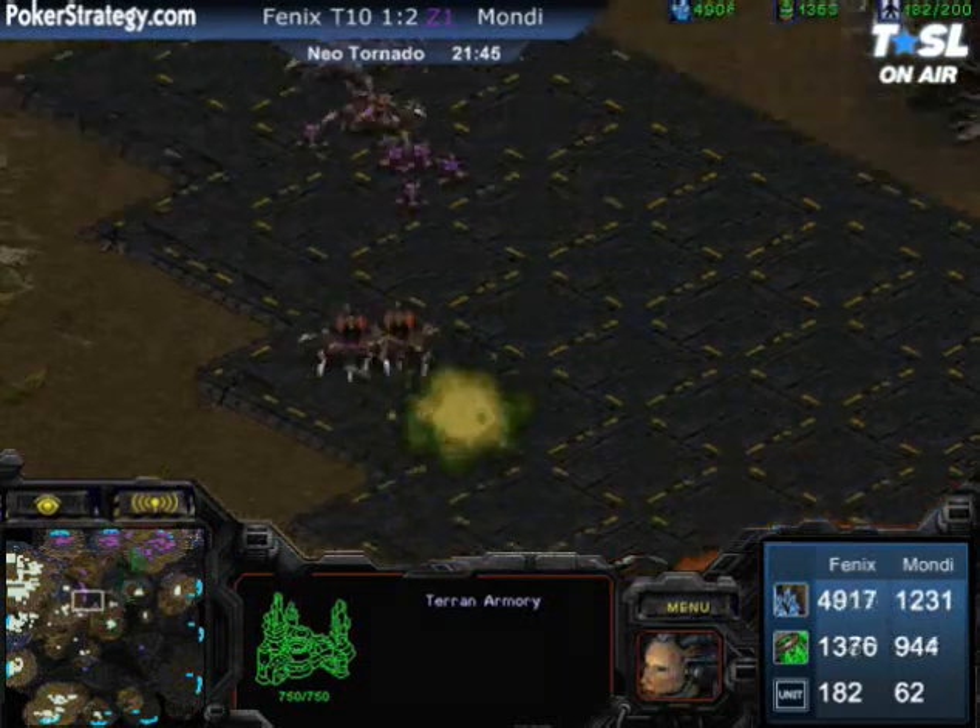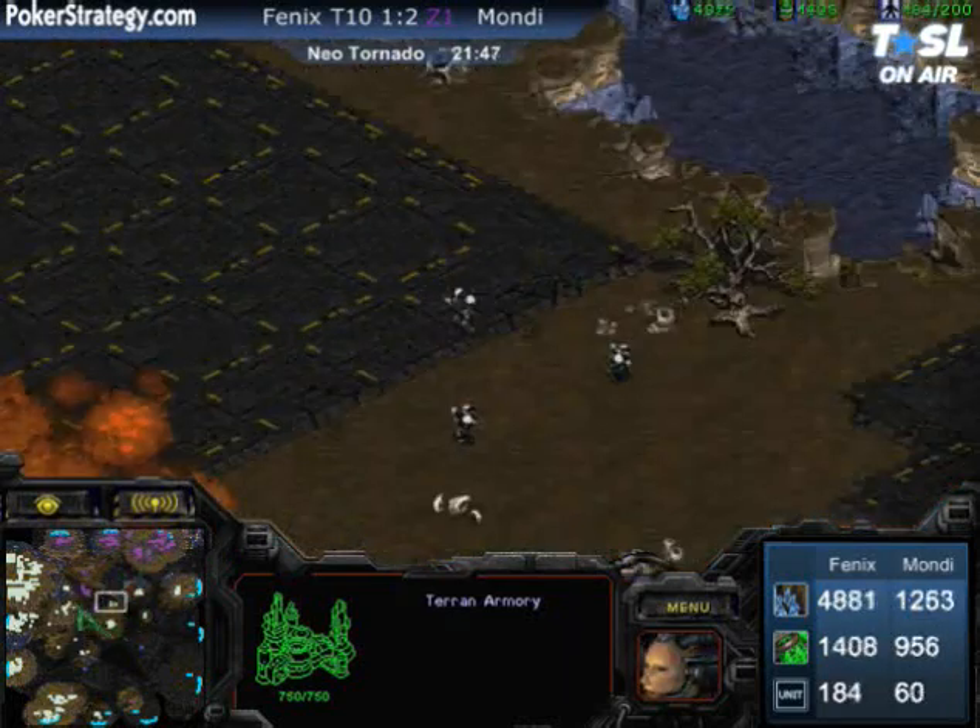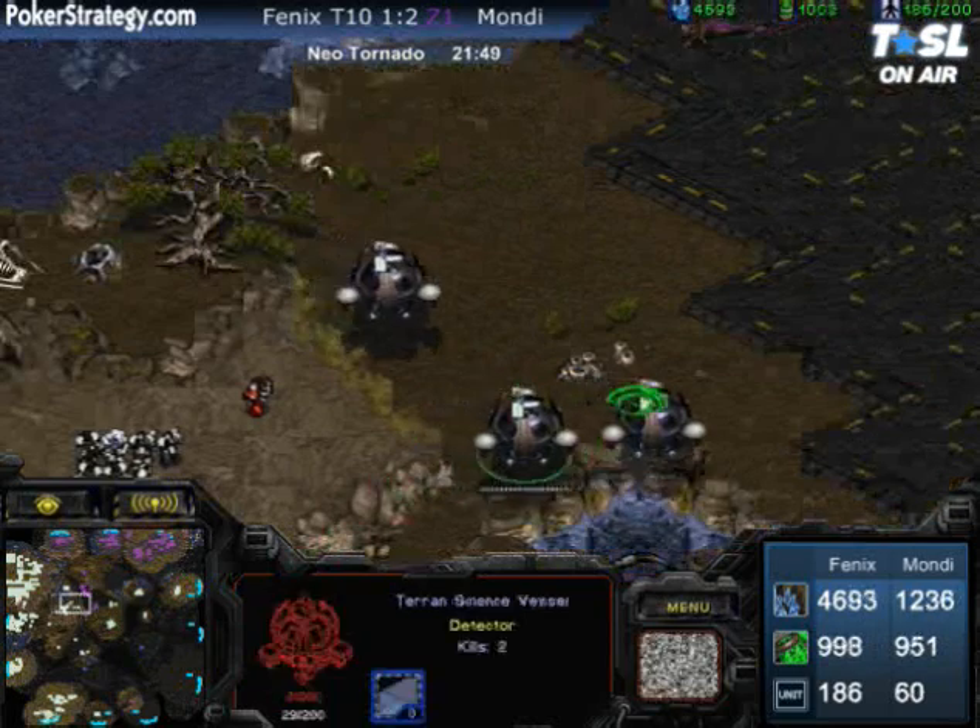We have a bunch of one-life Science Vessels here. I want those Hydralisks to take them out so badly. But Mondragon is so low on units — still at just 70 food against Phoenix, who's at 4k minerals and max.